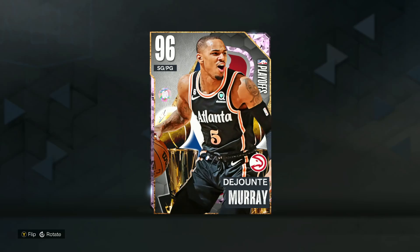In this video we got a gameplay on the new playoff Evo Pink Diamond DeJounte Murray in NBA 2K23 MyTeam for his performance in Game 2 of the NBA playoffs versus the Boston Celtics. He had 28 points and they did lose, but he still got an Evo from an Amethyst all the way up to a Pink Diamond version.